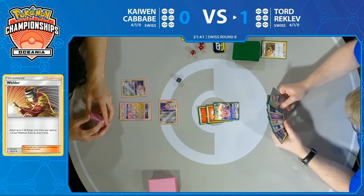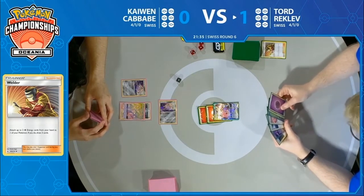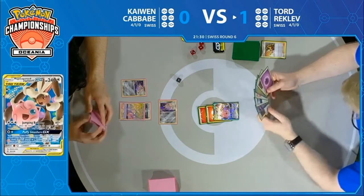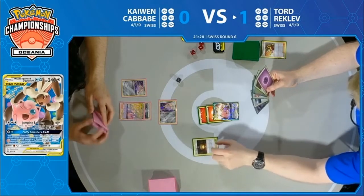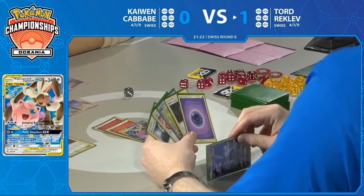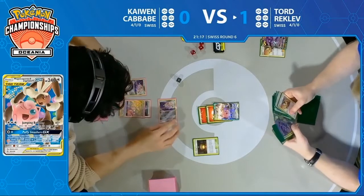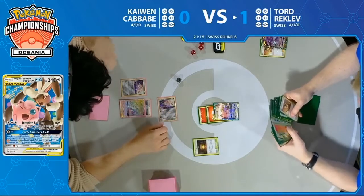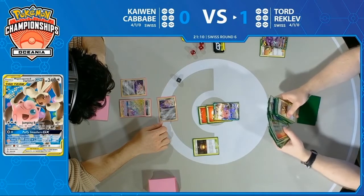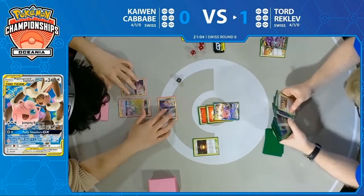He could go ahead and attack, but where are you getting with this? You might just make it easier for your opponent to bring up Arceus Dialga Palkia and use Ultra Creation. This is just an awkward start altogether for Tord as he plays his first Giant Hearth — more than anything to discard a card and draw, thin his deck of two Fire Energies. Nagana Dell GX going down, finding two fires and adding them to his hand, potentially gearing up for a big Puffy Smashers attack.